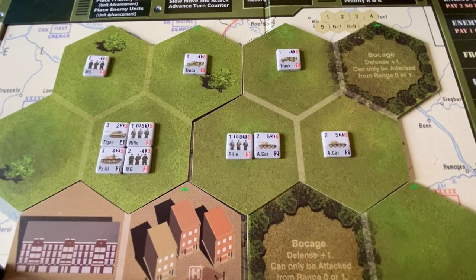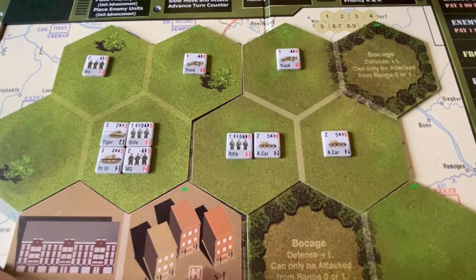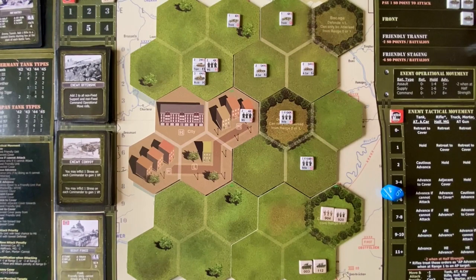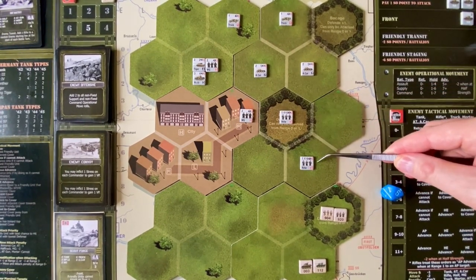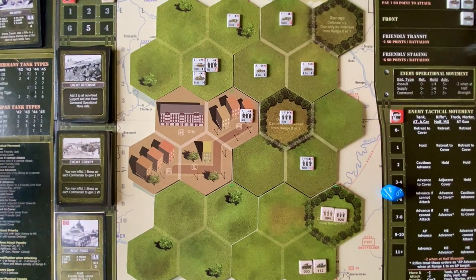The next step is to set up the enemy units using a randomization die roll to determine placement. Unfortunately the softer targets — the trucks — are in the back as easy targets, and the enemy armor is all up front along with their rifle units and armored cars. It's a pretty aggressive setup for the German forces. Some units have an automatic advance move as part of setup. Here is the starting battle map: the enemy rifle units advance two squares toward our nearest unit, and the machine gun units advance one.